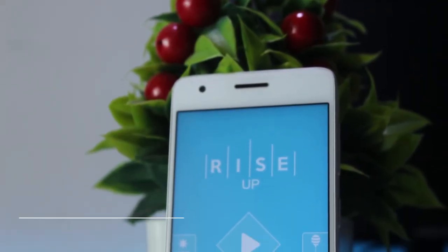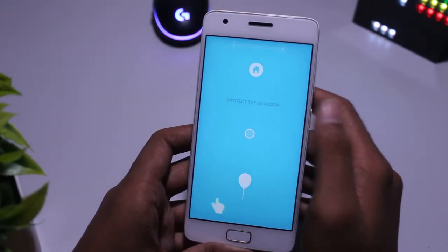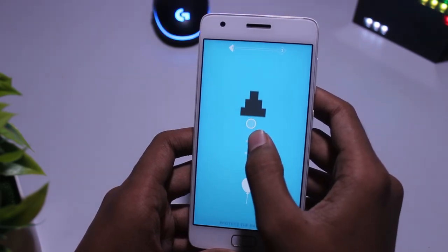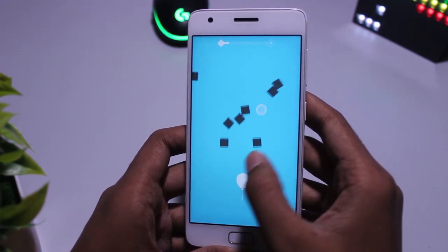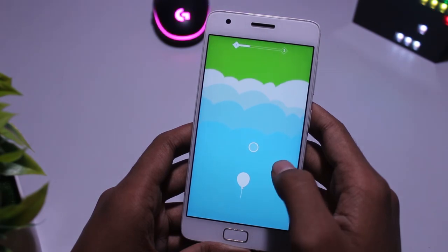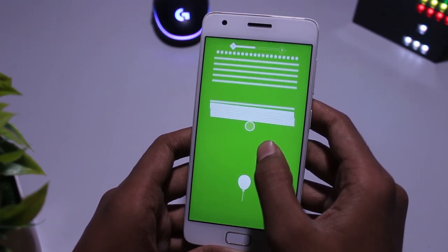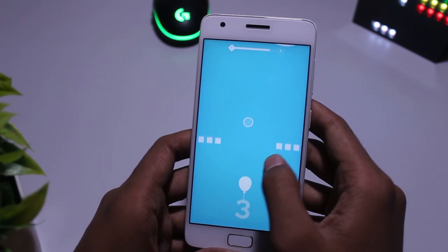Next up in our list is Rise Up. I had been watching this game on Instagram for a few days, then I went to the Play Store and downloaded it. I must say it is a really addictive game — you have a balloon and you have to protect it until it rises up to the sky. Just don't let anything touch your balloon and you will be the king of this game. Each level has a different color style which looks really good. So overall I found it really addictive.